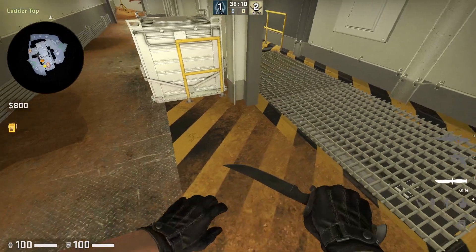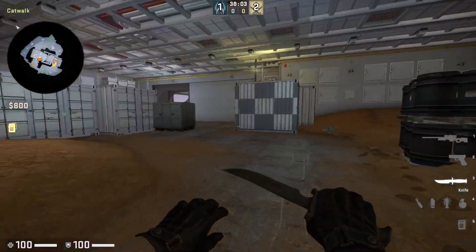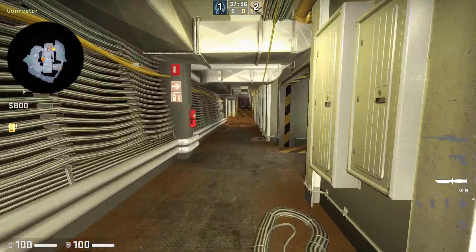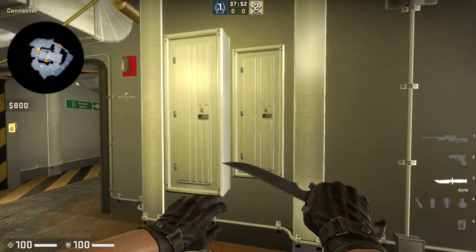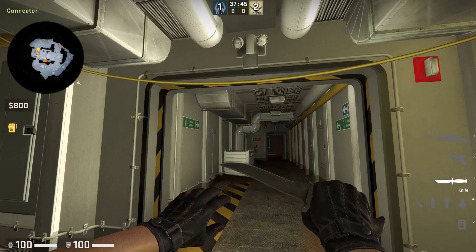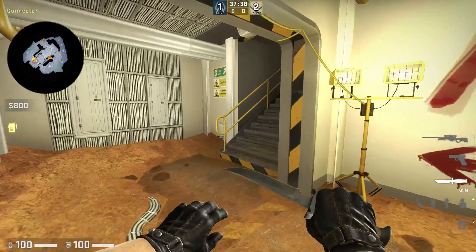Maybe it's not necessary to require that, but it wouldn't rule out sneaky plays because you could just push E and then wait a long time and then go. But it might end up helping the versatility of CT strategies on the map, because right now — based on the map's size — it seems like CTs are best served by staying relatively close to where they spawn on either site. If you ignore the ladder, you can also rotate to middle.